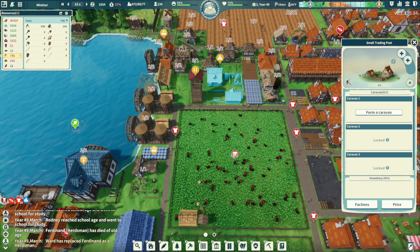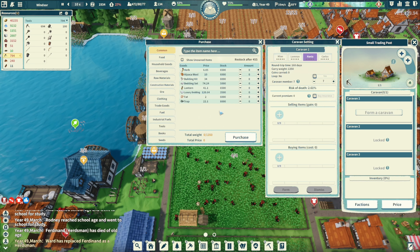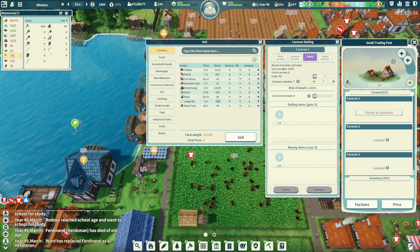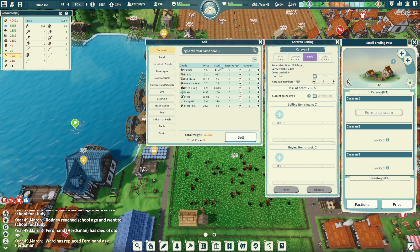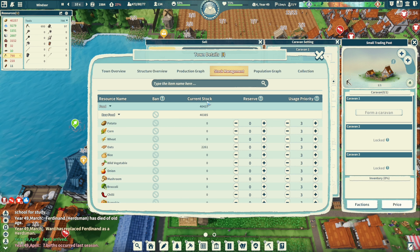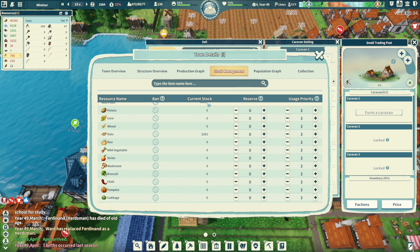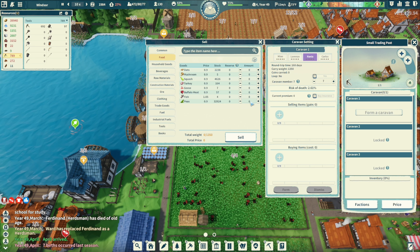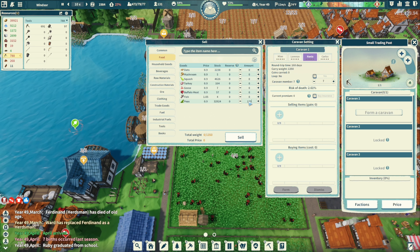We need something we can sell. We don't really have much — luxury bedding is fine. I wish you could sort by price or current stock. 32,000 peas for 1,350 — we can go five people on the caravan.